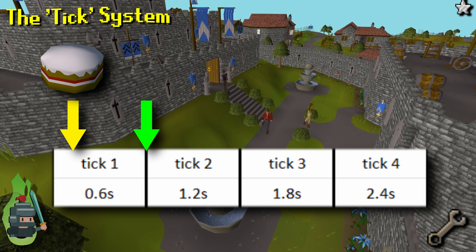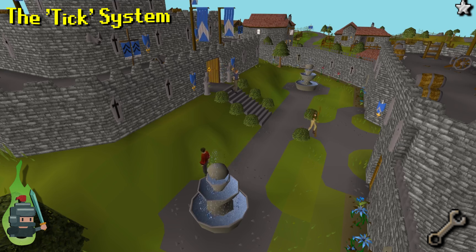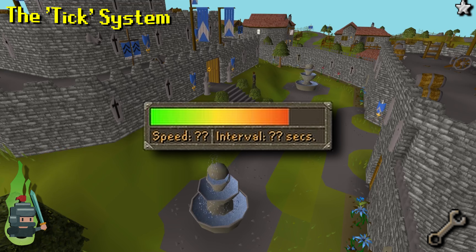Certain actions can be used to take advantage of errors in the game clock and provide additional benefits. This is known as tick manipulation and will be covered in a separate video. For now the only reason we need to know about ticks is to understand the speed of OSRS weapons.